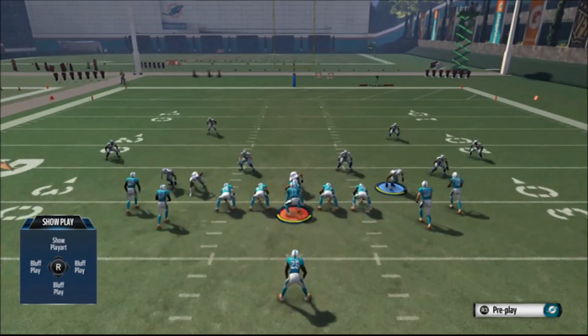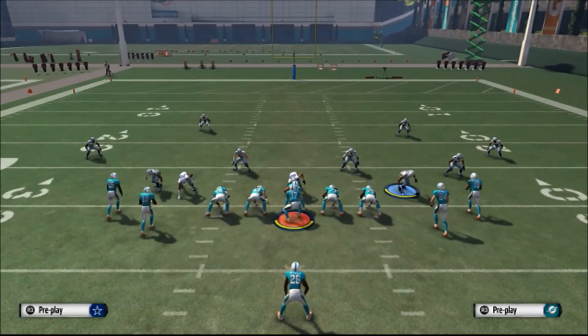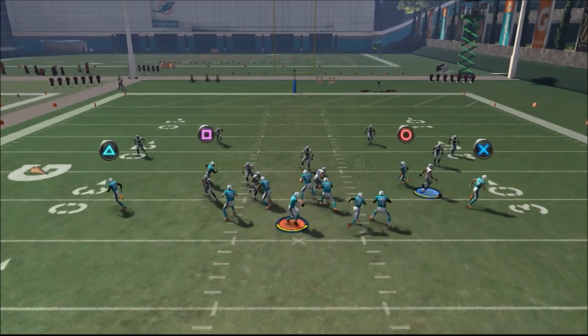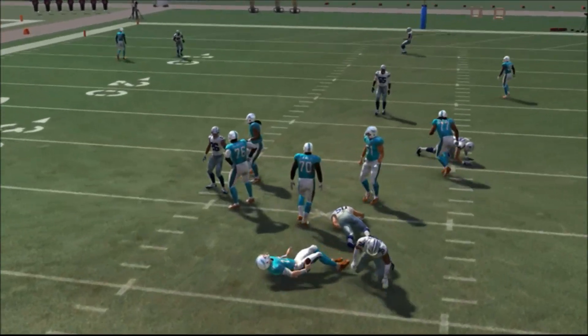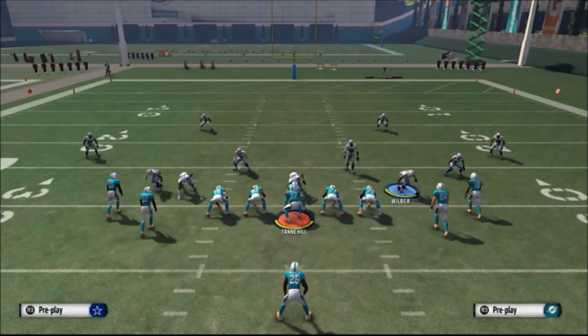All you got to do is see the safety that's in the box — he's blitzing. Man him up on somebody or put him in a different zone, then hop blitz the left outside linebacker. If you want, you can play the pass, which is L2 and up on the right stick. The four-man blitz works.